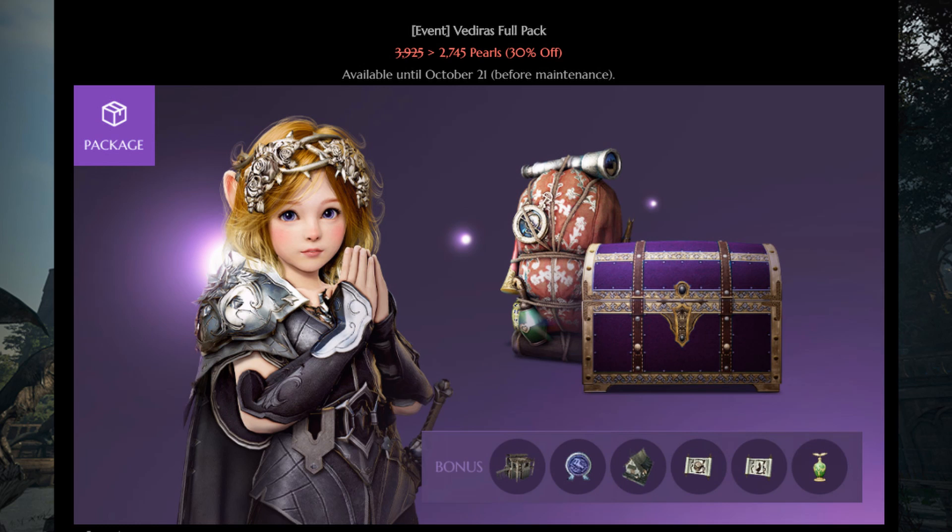We have new Pearl Shop outfits as well. The Vadira set for all classes including the new Hashashin. You can buy a bundle with a 30 Day Value Pack and a few other goodies for only a little bit more than the outfit price. So I do recommend if you want to get the Vadira outfit and were going to pay money for it, just get that bundle. It's a little bit more expensive, maybe a few more dollars, but you get a lot more for your money.